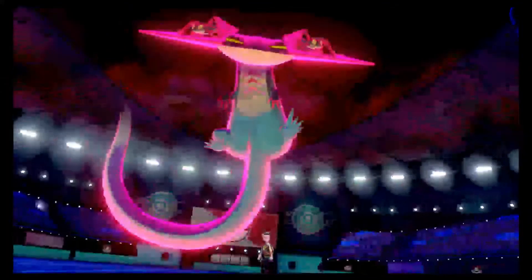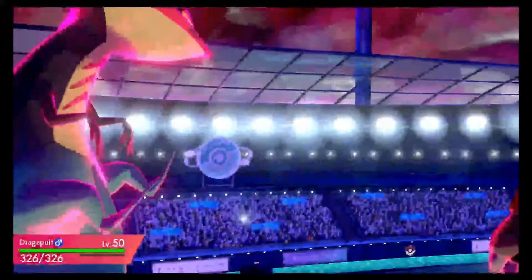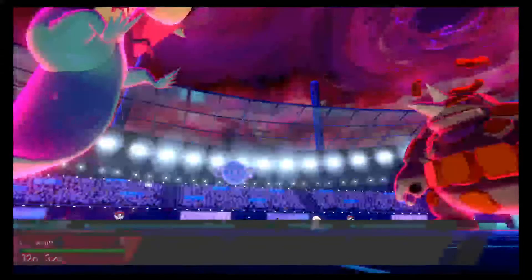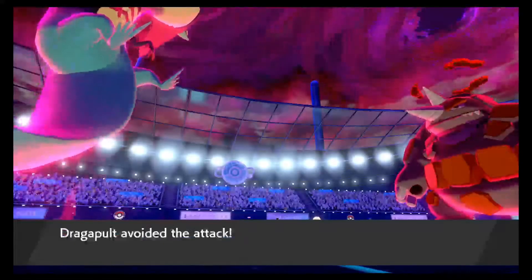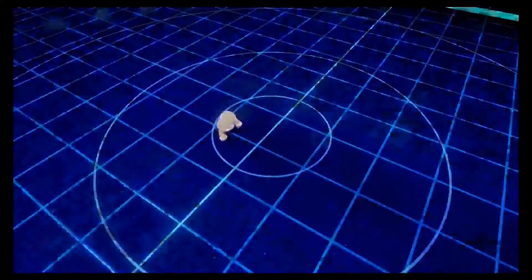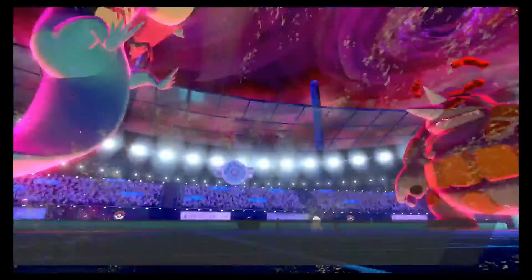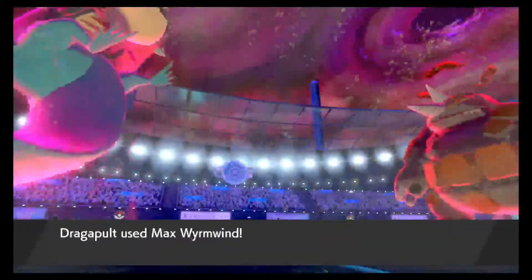Of course people get around it as you get high up the ladder. So I opted to Dynamax my Dragapult here because if he is carrying a Weakness Policy, he's more than likely not going to have ways to buff his Attack further. I wanted to make sure we start knocking his Attack down as soon as possible. I'm going to use Max Airstream here - wait, Max Wyrmwind - to knock his Attack down one stage. We'll just ignore that Hypnosis.